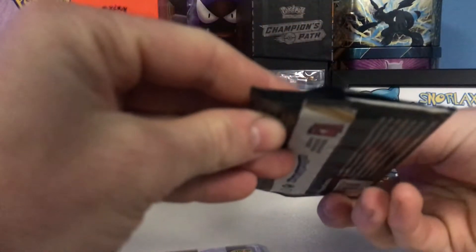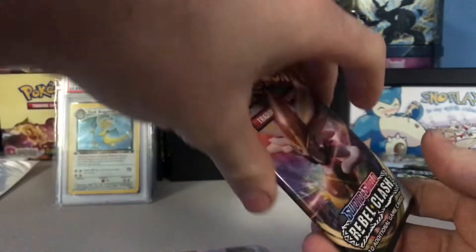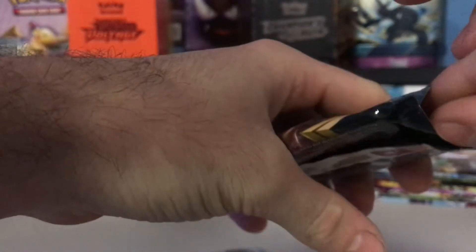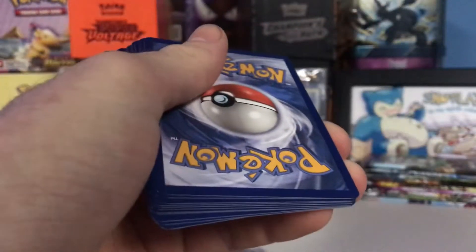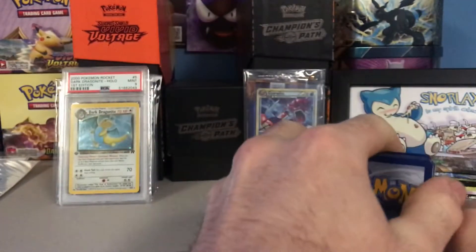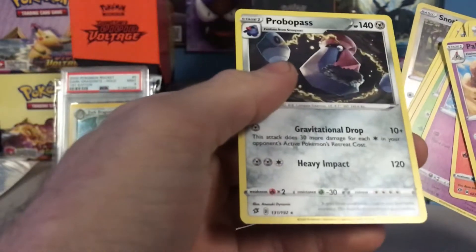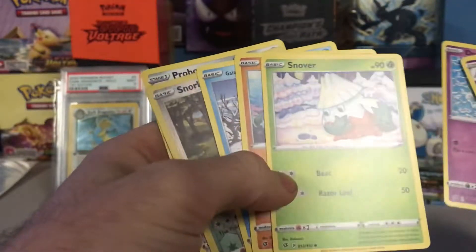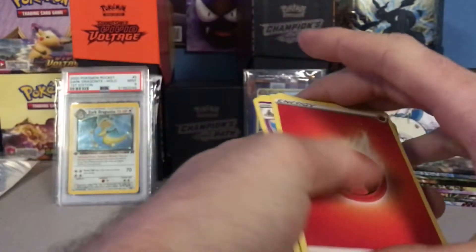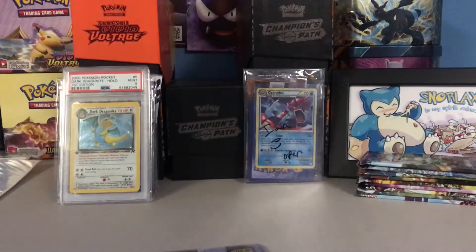I'm going to open up the Rebel Clash pack now. Oh wow - was that crimped wrong? It was like crimped right on the code card. We got Fire, Polly, Sandaconda, Training Core, Lampent, Growlithe, Dreamy - the rare is a non-holo Probopass. We got a reverse Snorlax, Glarian Darumaka, Binacle, Snover, Dreamy, Growlithe. Okay, that was the Rebel Clash booster pack right there.